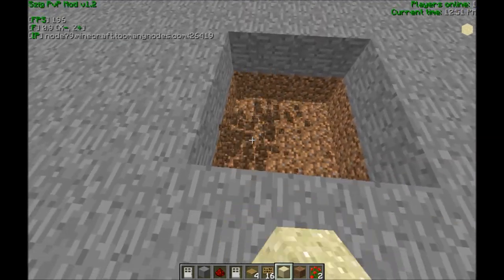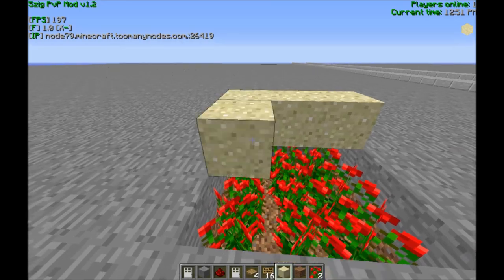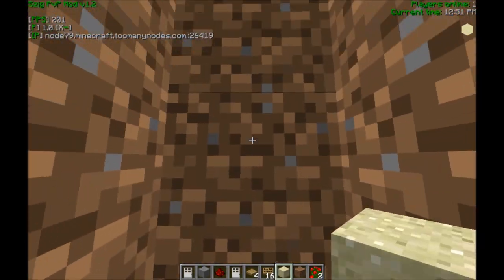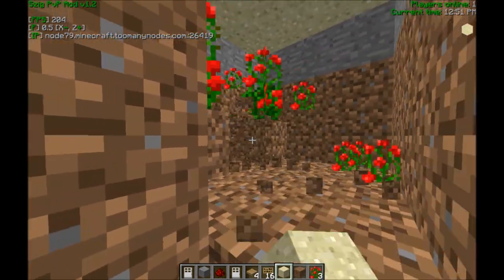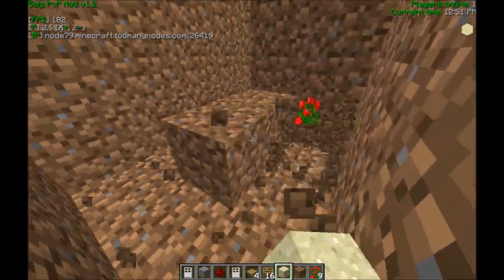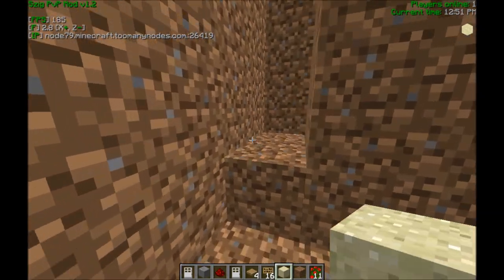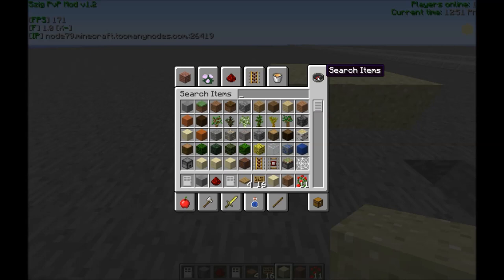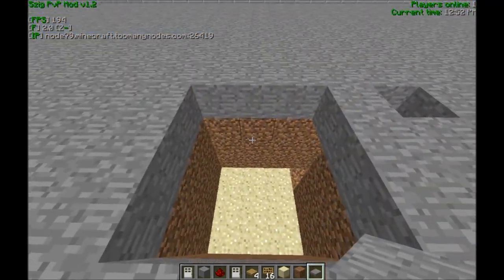So you dig yourself out a little hole, place your rose bushes one above the surface, then delete all the dirt. You can dig under here safely without the sand falling on your head, so you can dig this out to bedrock. This trap works 100% off block updates — you could have a pressure plate, or even just run by and place a block to trigger it.